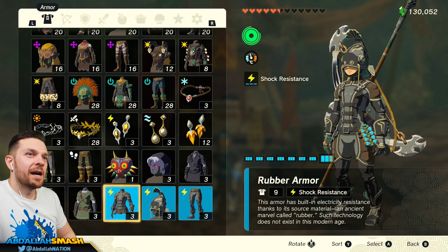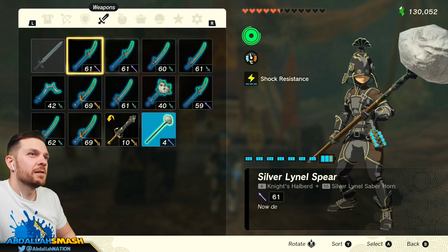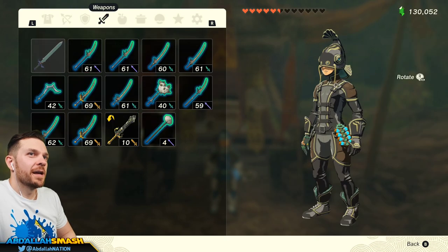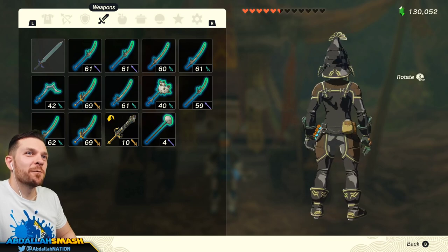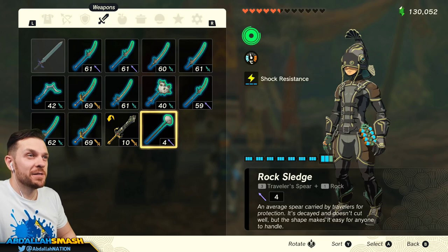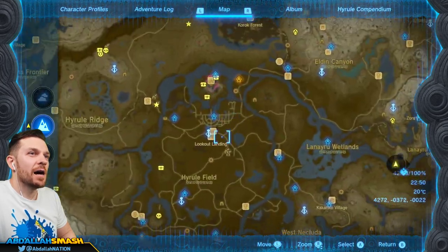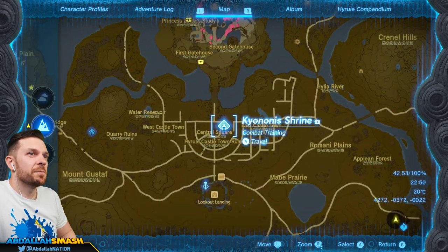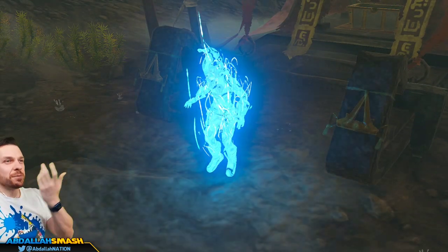Let's take a look. So this is what it looks like — this is the rubber set! It actually looks kind of fun, it's like a little rubber fish. I'm into that. Well, we do have time for another set. So let's head on over to Hyrule Castle and make our way over to the next set.